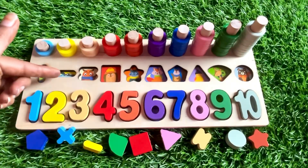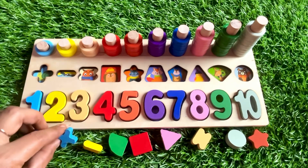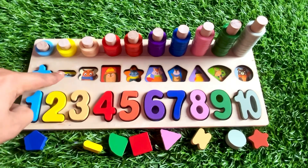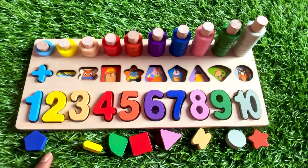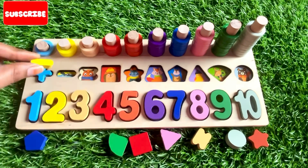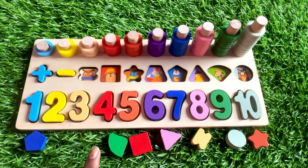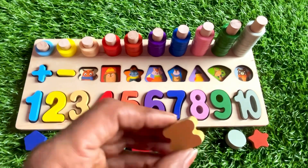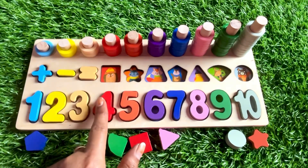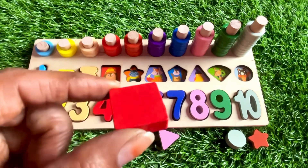Now we need to put some shapes here. First we need a plus sign in sky blue color — it's here! Next we need a yellow color shape — it's a yellow subtraction sign. Let's put it in. Next we need a white color shape — it's a sign of equal. Let's put it in. Next we need a blue-green color shape — it's a blue-green square. Let's put it in.